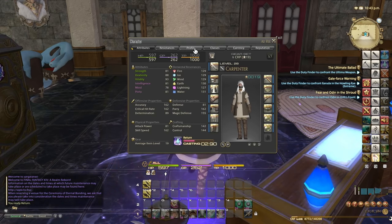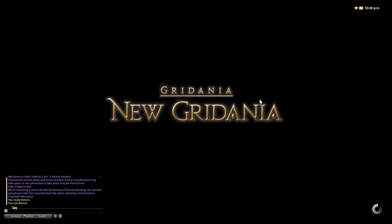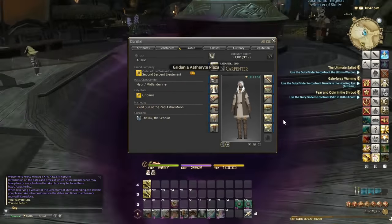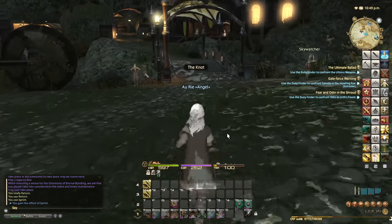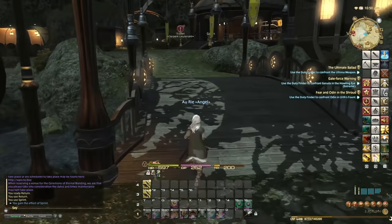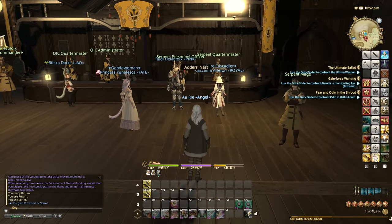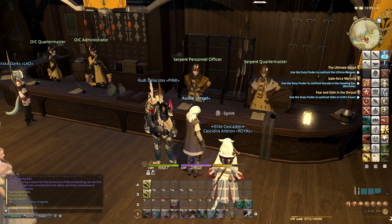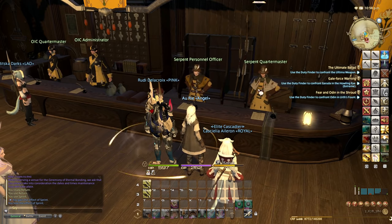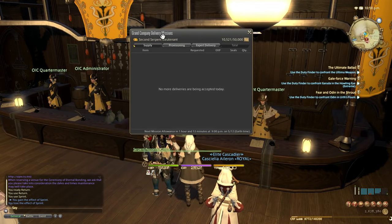The next step: go to your Grand Company. In my case I'm a member of the Twin Adder on this character, so I'm returning to Gridania to go to Twin Adder headquarters. I want to show you how to trade in items for Grand Company seals safely, so that you don't accidentally give in items you actually need. Go to the Personnel Officer — they stand next to the Quartermaster. Right-click and select the Supply and Provisioning Mission, then Expert Delivery.